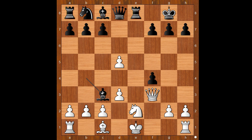Paul Morphy captured the knight. Bishop takes on c3, check. And Vincenti had to recapture with the pawn. Black to move — how would you continue now? Morphy played queen to h4, check.